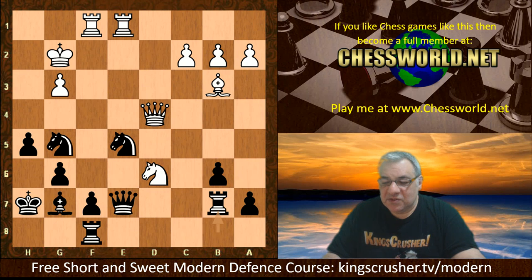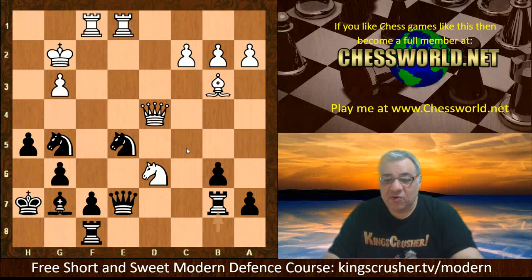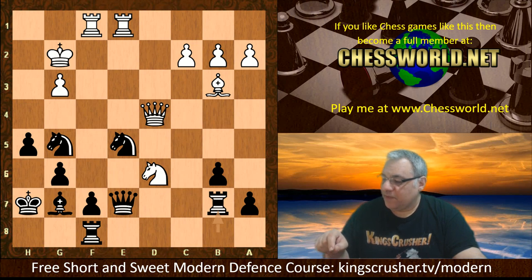Magnus played very provocatively here. For Modern Defense or Pirc Defense players, this example of provocation shows the importance of Knight e8 compared to Knight d5 — it keeps more tension. The c5 break really collapsed the white center tactically. It was a blitz game, not to be taken too seriously, but it shows the undermining potential is quite a dangerous practical idea — the spirit of the hypermodern approach to undermine the center after letting the opponent occupy it. A very interesting example by Magnus Carlsen. If you want to check out core lines in the Modern Defense, check out the free short-and-sweet Modern Defense course at kingscrusher.tv/modern.